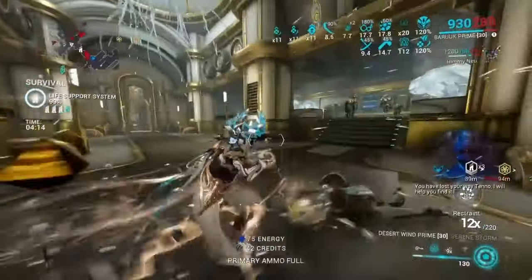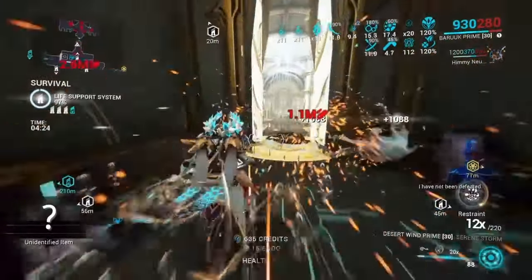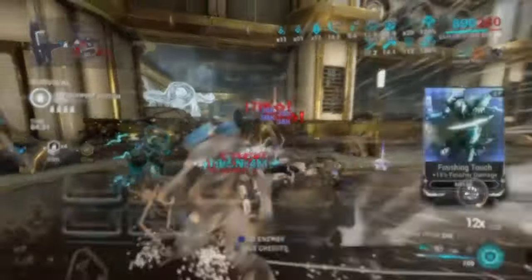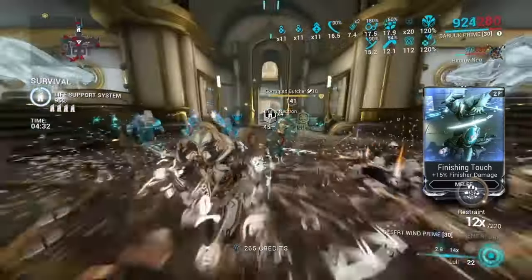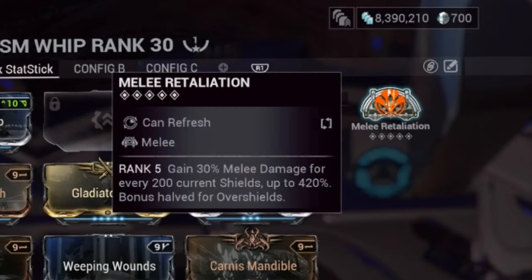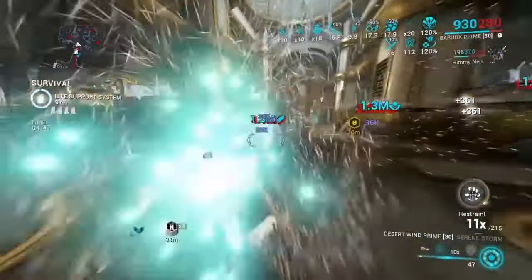The next part of this build is Baruch's Stat Stick. For the old build you'd want something long range that attacks really fast, so my Stat Stick is the Vertilac. You really can have whatever you want as your Stat Stick — it doesn't matter much with this build. Pretty much all you want is all three Gladiator mods stacked on the build so you can get as much critical damage on your Serene Storm as possible. And the melee arcane on your Stat Stick will also transfer over to your Serene Storm, so I'm using Melee Retaliation for that extra damage boost based on the amount of shields I have.